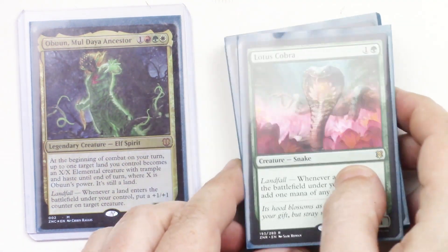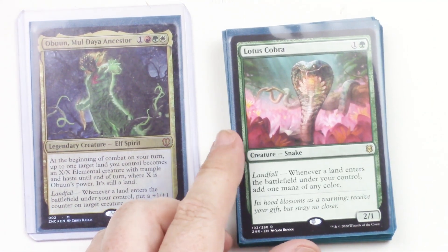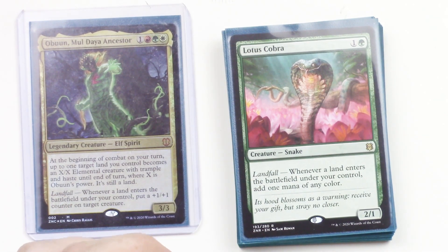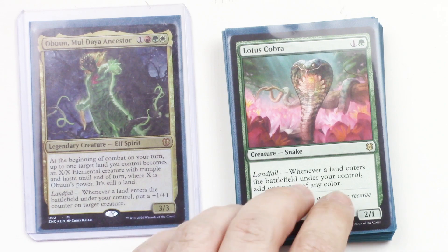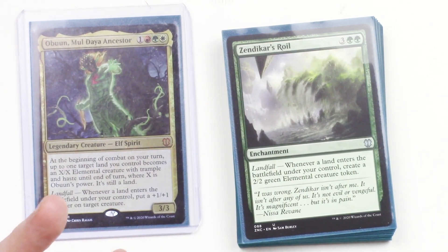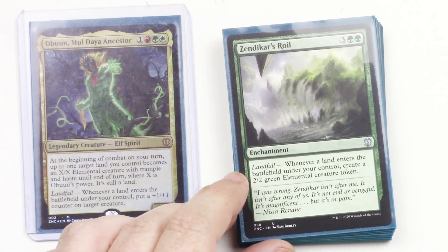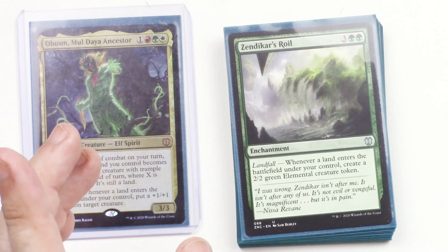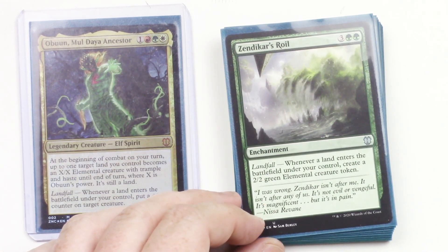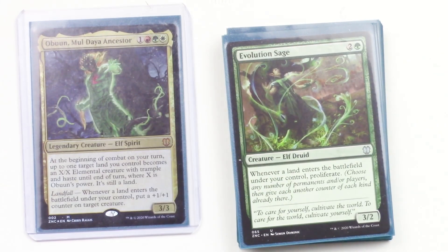Here we have the landfall creatures. First, Lotus Cobra — a 2/1 Snake. When a land enters the battlefield under your control, add one mana of any color. Very handy, especially if you have things that allow you to bring out more than one land in a turn, which this deck is full of. Zendikar's Royal is an enchantment — whenever a land enters the battlefield under your control, create a 2/2 green elemental creature token. Lots of little 2/2s.